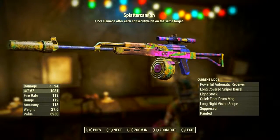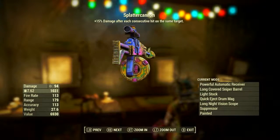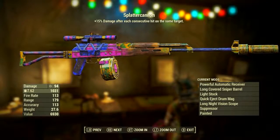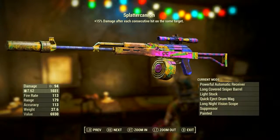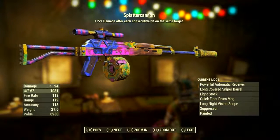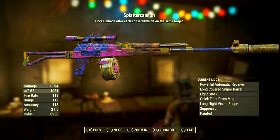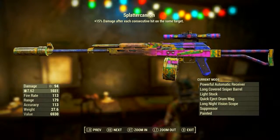So, once modded out this way, Splatter Cannon has a ballistic damage of 94. Now, 94 is the base damage being doubled by the Commando perk, so half of 94 is 47, which means that 47 is the base damage unaffected by perks. It has a base ballistic damage of 47. It uses the 7.62 rounds as ammunition. It has a fire rate of 113, its range is 179, its accuracy is 113, its weight is 27.6 pounds, and its value is 6,930 caps. That is a damn expensive weapon.